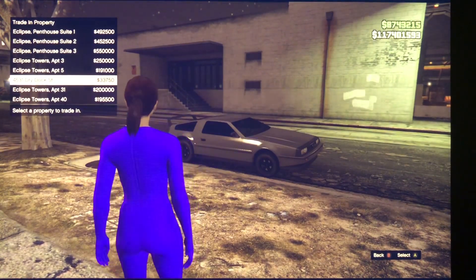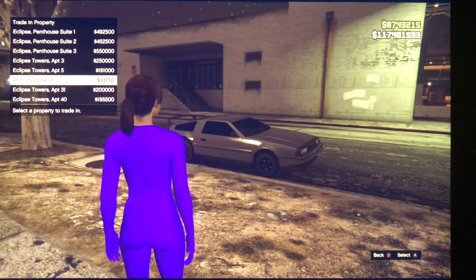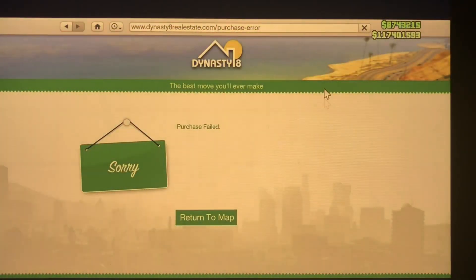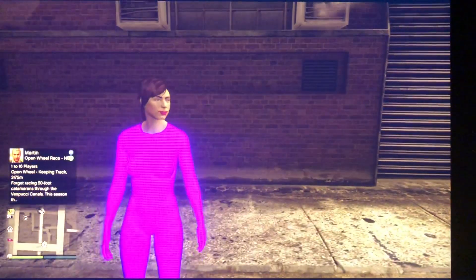Anywhere from a million to two million, you're going to have that amount of value right there in the sixth slot. Now because I have the Criminal Enterprise, it's not going to show that value for me — it shows 33,000. So for me it doesn't work since I already have the Criminal Enterprise. It's one extreme to the other: you can do this glitch if you don't have it, but if you do have it, you can't — there's no in between.